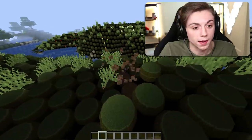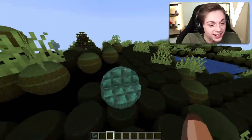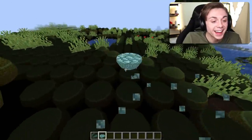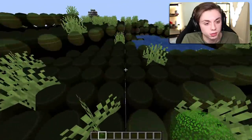This seems to run a little bit better. That looks so good — no way they have staircases! They have stairs, and the slabs are half circles. This is tripping me out. The leaves — even the leaves are also circles. You can still see through them though, which is interesting.